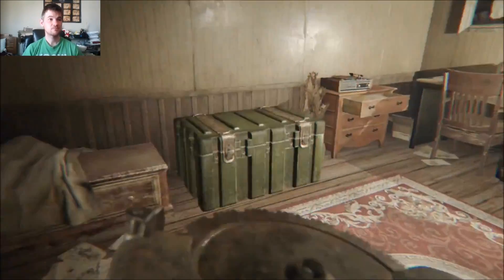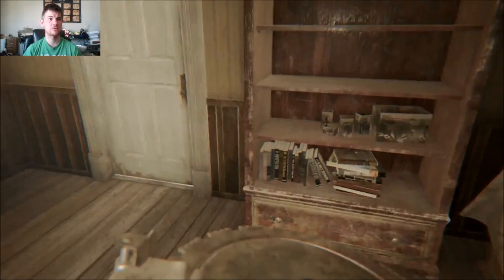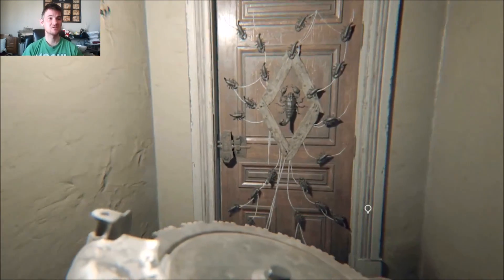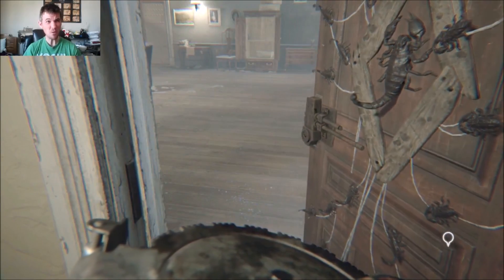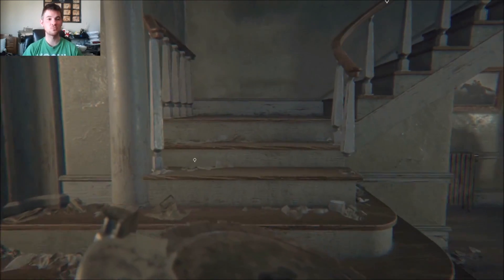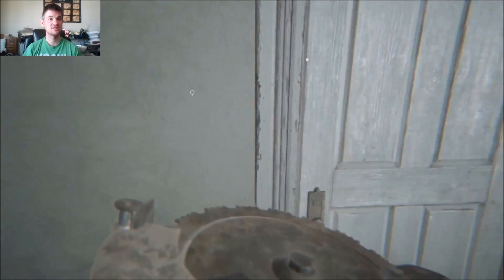I'm gonna keep going back and forth. Let's get the shotgun. We'll open this door up with the scorpion key. So this is the shotgun — if you guys know Resident Evil 1, the original, there is a similar puzzle where you have to get a broken shotgun to replace the one in the statue's arms.